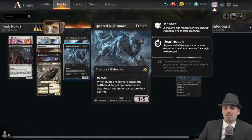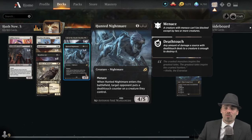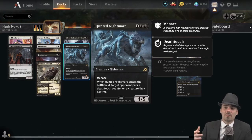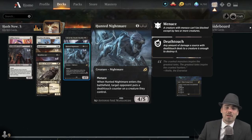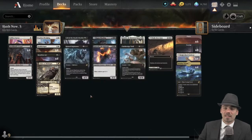We're also going to take advantage of Hunted Nightmare — it's just a three-mana 4/5 menace where normally our opponent gets a deathtouch counter, but with Hushbringer that doesn't happen. We're also going to try to close the game with Fearless Fledgling, which gets a +1/+1 counter and flying every time a land enters.